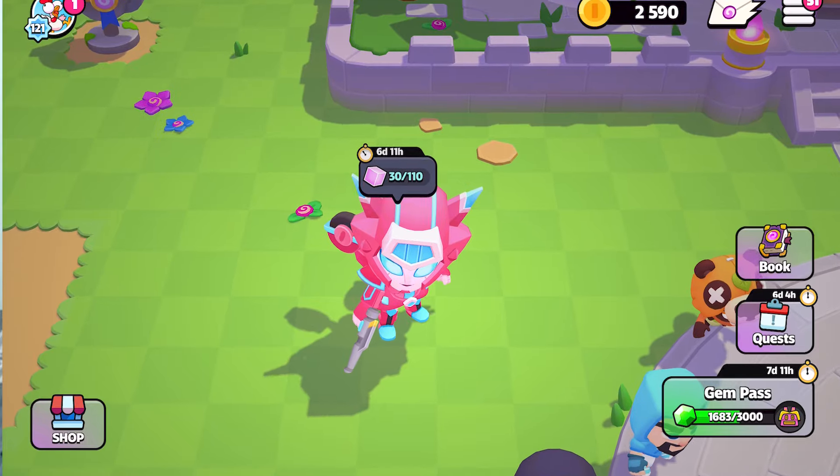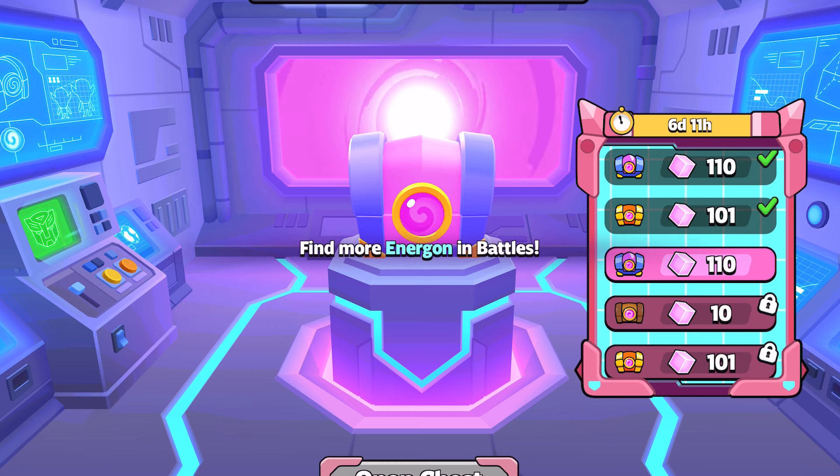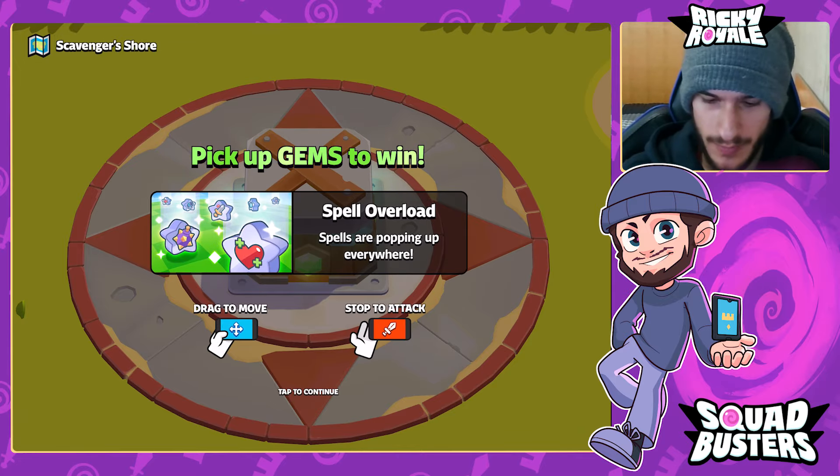Elita-1 has just dropped in Squad Busters and she is absolutely broken. You might be wondering what is the best way to get energon for this event — maybe you don't have enough time to play, or you just don't have the money to spend on energon. In today's video I'm going to jump into some games and showcase the best ways to farm energon in Squad Busters.